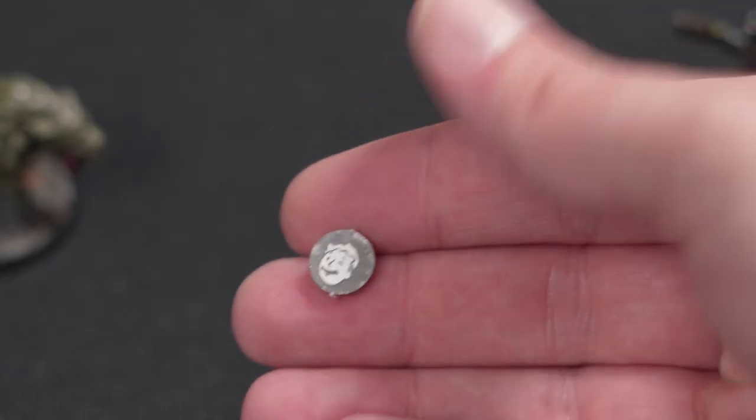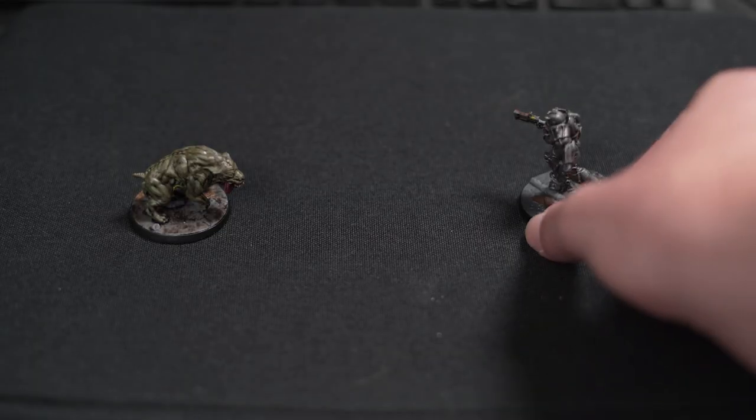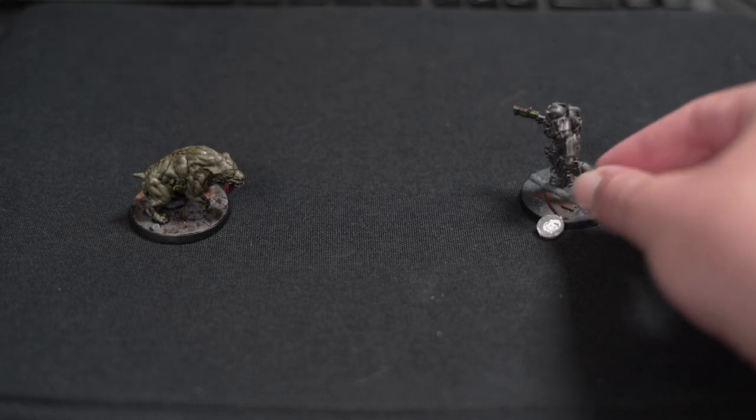When you ready a model you place one of these little tokens beside it, and what most of us do is say, right, I've readied this model, I'm now going to activate it and off we go. But you don't have to. According to the rules, when you place one of these ready-up tokens you then have the opportunity to activate all readied models or none of them.